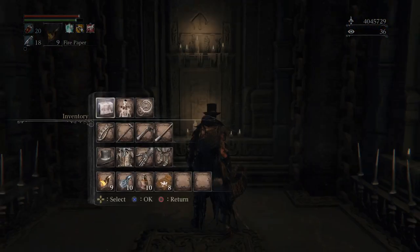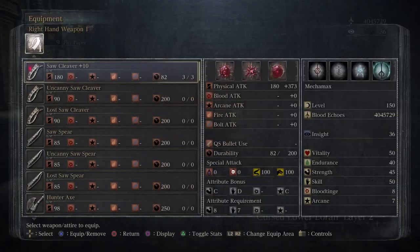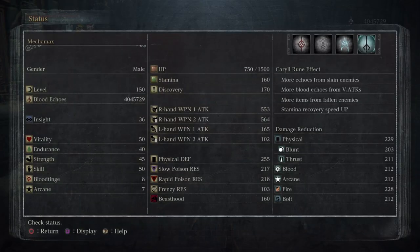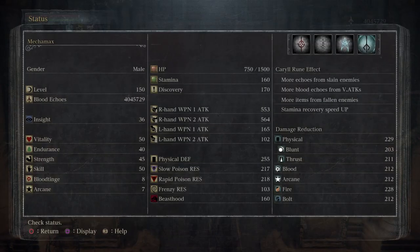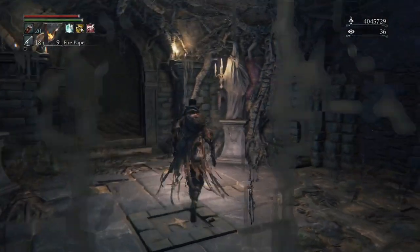Forgot to show you guys my level - I'm not changing it. Still the star cleaver and threaded cane. I forgot to add blood rapture back. My caryll runes: I got moon, I got heir, then I have eye but I need to change eye and put blood rapture back so I can get health back on viscerals. I also have the hunter caryll rune - it's a covenant caryll rune and there aren't very many of them actually.